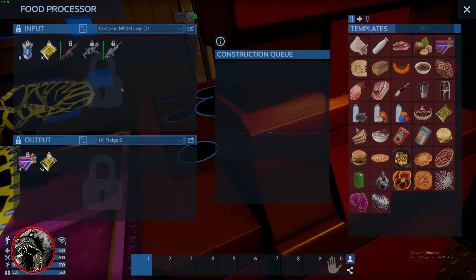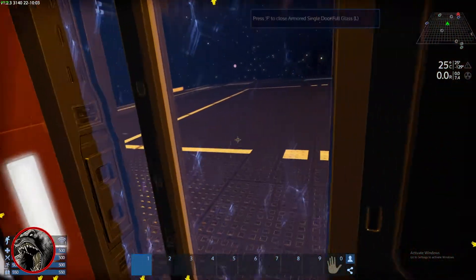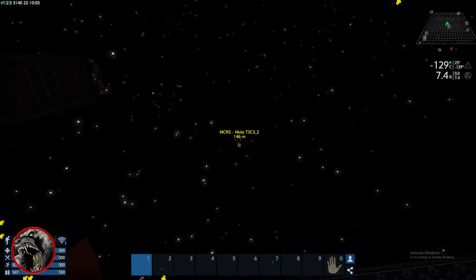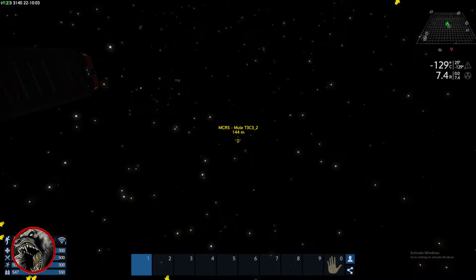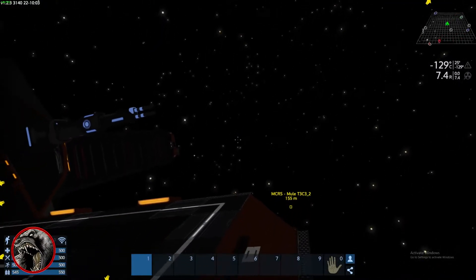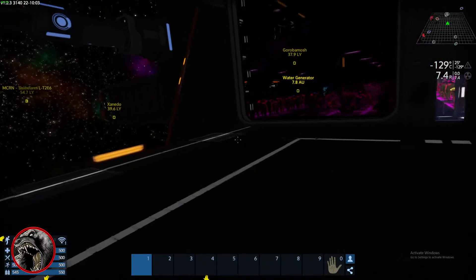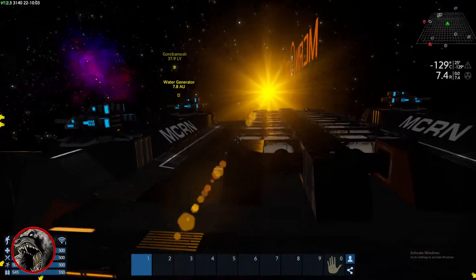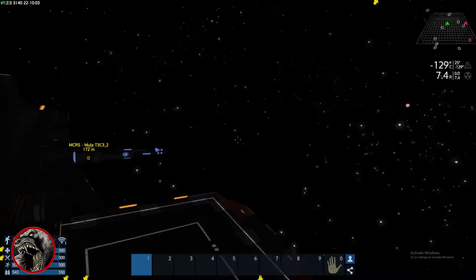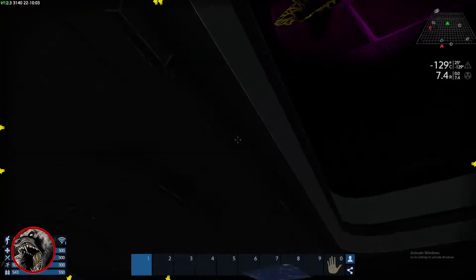One issue I ran into is that a while back there were bugs where stuff was disappearing. The secondary base I had right here — you can see where my ship was — I had set a waypoint to it, but all that stuff out here disappeared. For whatever reason the ship I'm on didn't disappear, so I'm basically stranded out here in the universe with my solar farm.